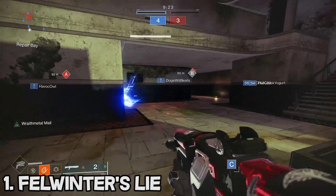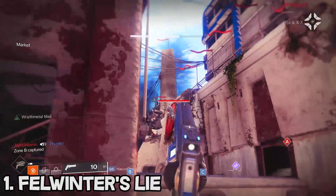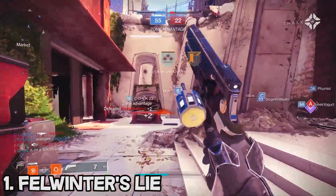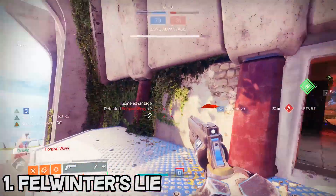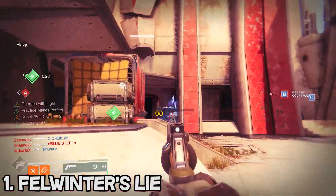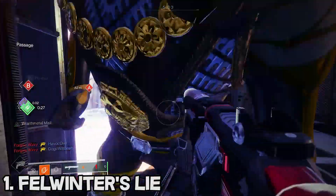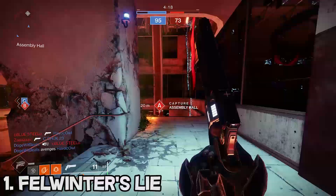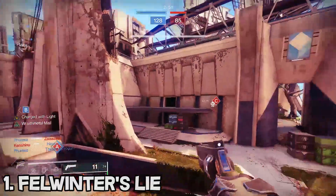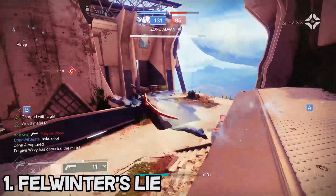Coming in at the number one spot — no surprise to anybody — Felwinter's Lie is still the best special weapon in PvP. If you look at Trials Report every week it always has the most kills by a lot. If you don't have the Felwinter's you should probably pick that up from the kiosk ASAP, because it is by far the most overpowered weapon in this game. It's crazy to think it almost didn't get the number one spot just because of how good the Found Verdict is, but it was saved by its pre-built god roll. I really don't think Felwinter's is going to get dethroned anytime soon unless Bungie makes major changes to the Opening Shot perk.